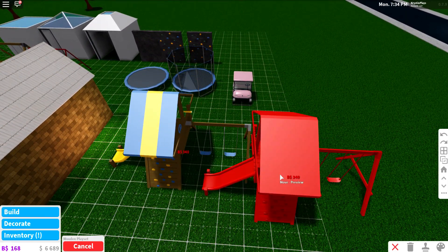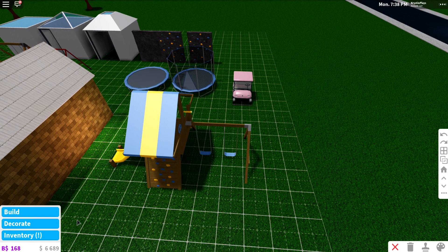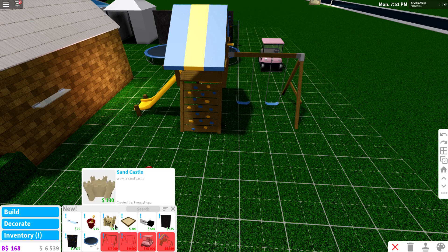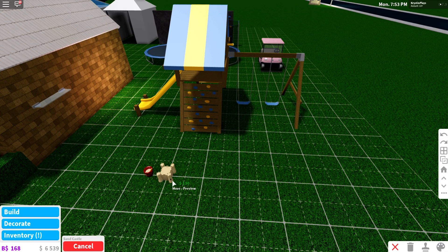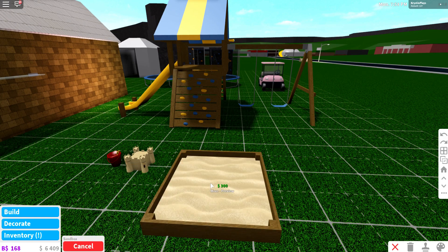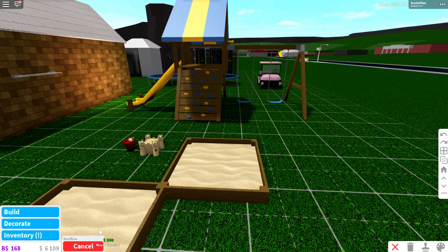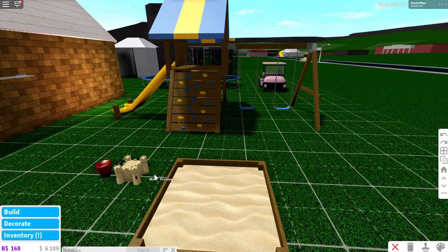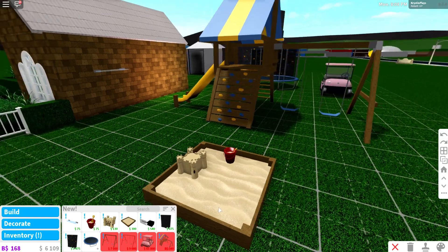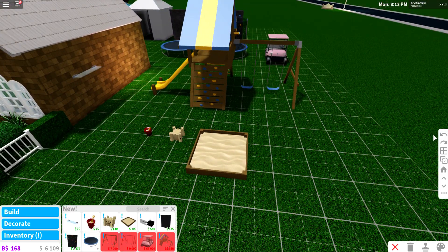Let's place this right here. In the decorate section we have a sand bucket, which is going to look adorable in the sandbox, and we also now have a sand castle — so cute! This is going to be the cutest thing in backyards. You can actually pull the castle over and place everything into the sandbox together.